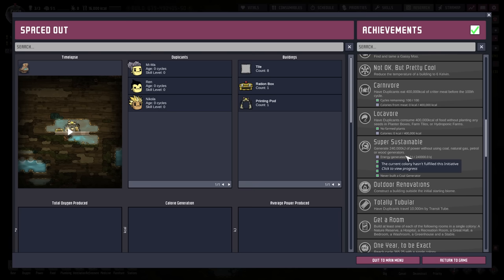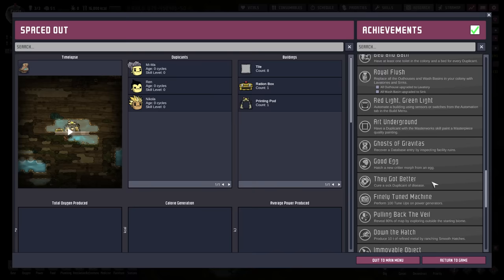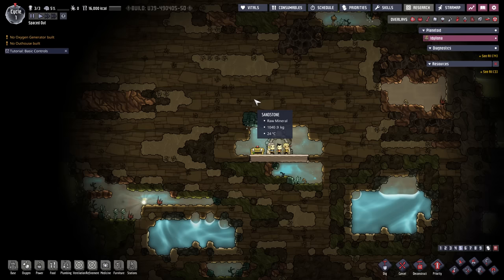Super Sustainable — I've never done this before. We just can't use any carbon power — no coal, natural gas. There's some other ones in here that I haven't gotten before. Royal Flush — all outhouses upgrade — yeah, we've done that before. We'll get into it. We're going to focus on ranching.